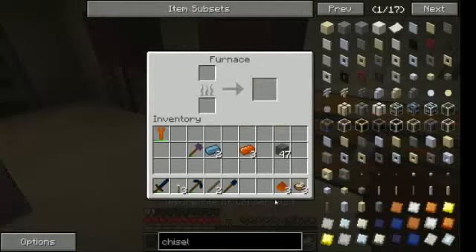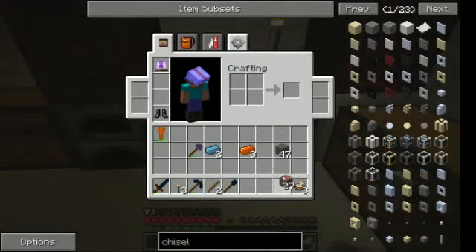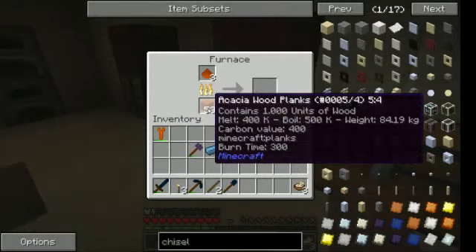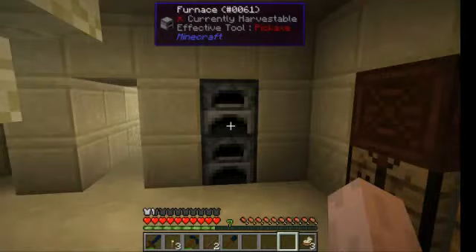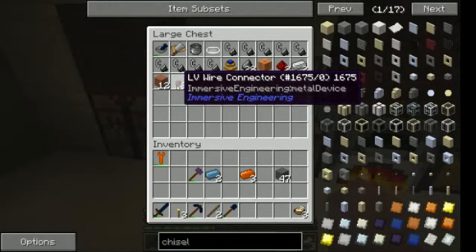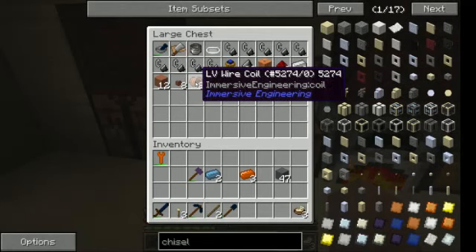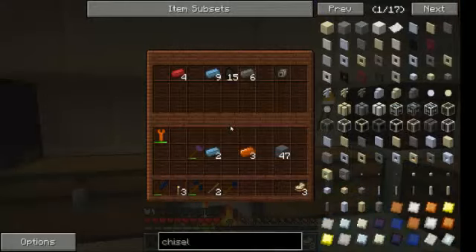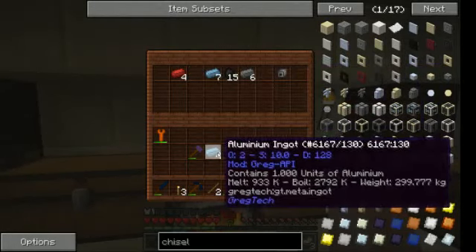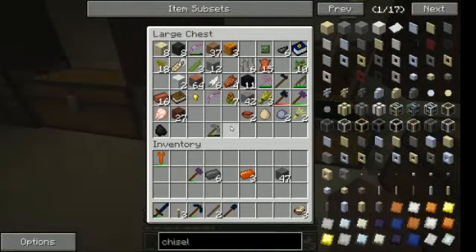I have enough wood, so that won't be a problem. I'll build some extra furnaces to do some extra melting. I need hardened clay for the low-voltage wire connector, and for that I only need copper metal. I think I'll use steel — steel is easier to make than aluminium.